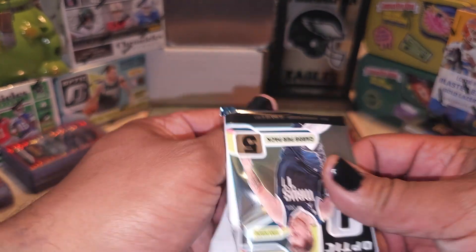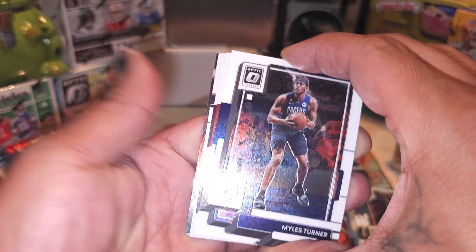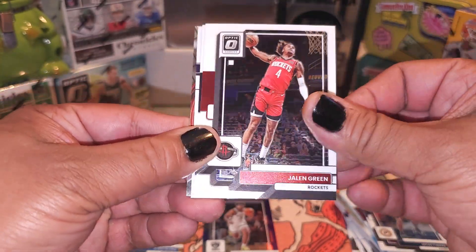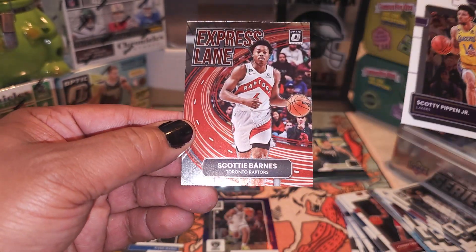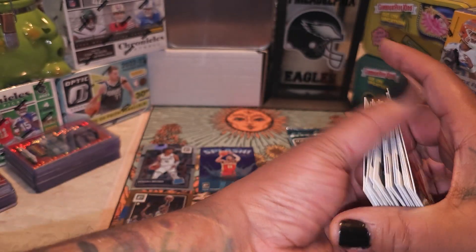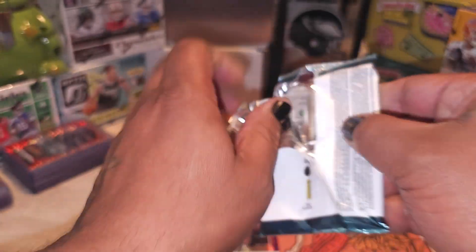Nope — we got Miles Turner, Jaylen Green, Dorian Finney-Smith, Scotty Pippen Jr., and an express named Scotty Barnes. These Optics, the only thing about them is they slide and slip like crazy, boy. All right, last pack — Savage Magic, guys, let's get it.